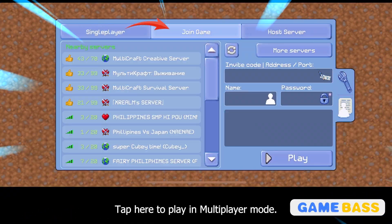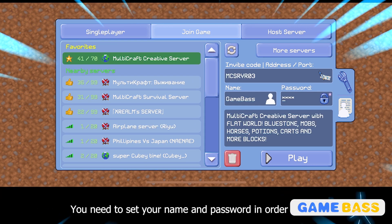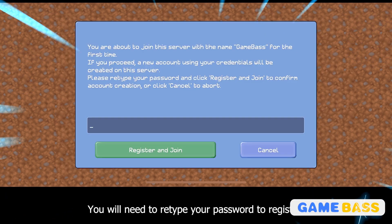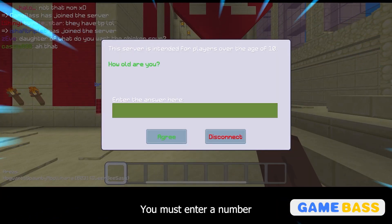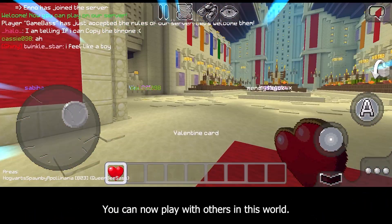Tap here to play in multiplayer mode. Here you can see the list of available servers you can join. You need to set your name and password in order to join. You will need to retype your password to register. You will be asked for your age — you must enter a number greater than 10 to continue.